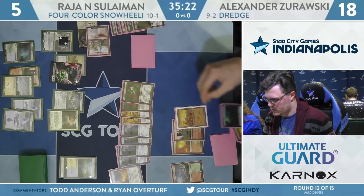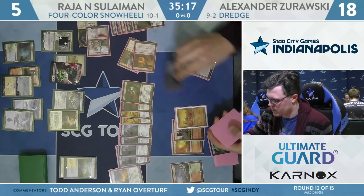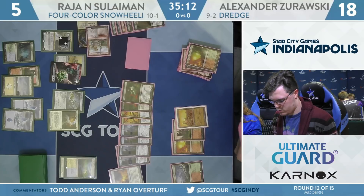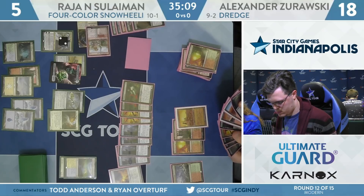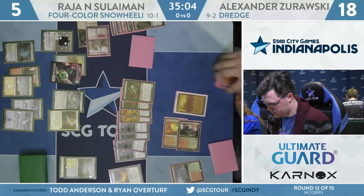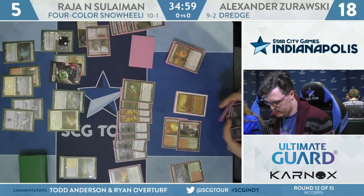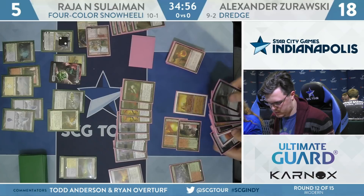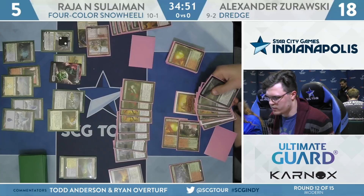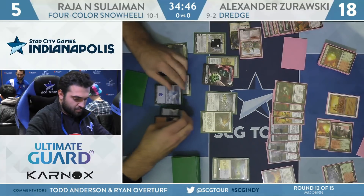Zorowski once again has faded the combo and is choosing what to dredge. With only nine cards left in deck, this is going to leave him with just five. Finds a Conflagrate — that should be more than enough. Alexander Zorowski doesn't know that Rajah has no Counterspells in his deck, but if he goes for a smaller Conflagrate, something like Spell Queller could put a gum in the works. He has an abundance of cards in hand. This seems like a YOLO moment — Conflagrate for all of it except one, holding the land back.